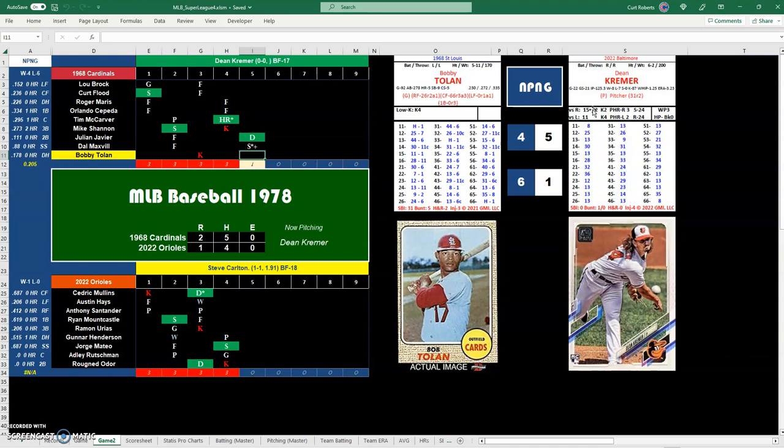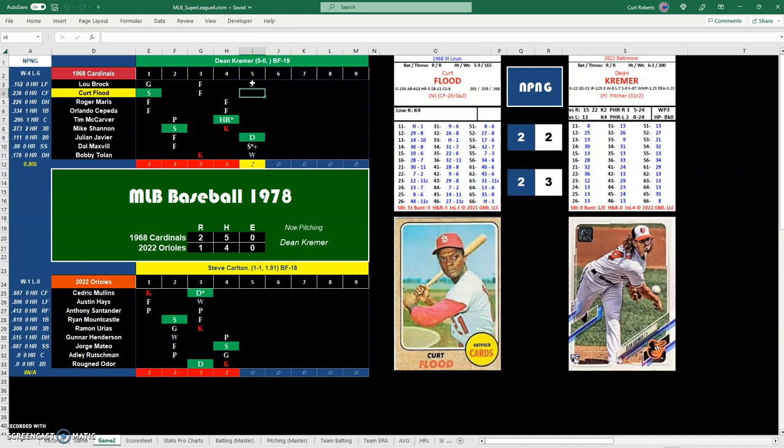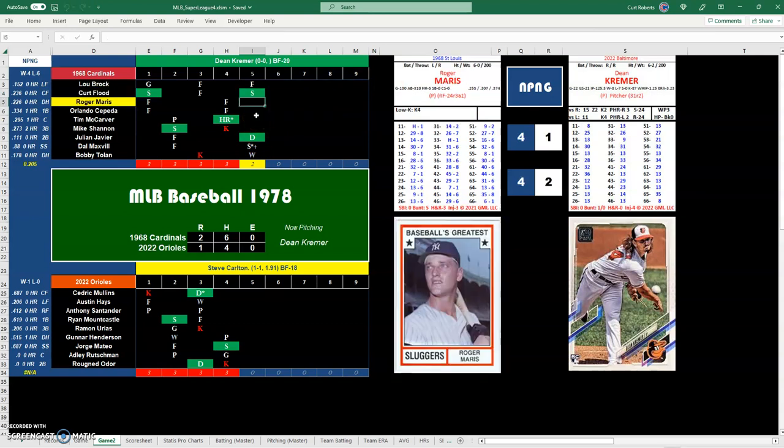Bobby Tolan with a 45 — he'll walk. Lou Brock comes up, a 34 will be a fly out to center field. Curt Flood, 22 and 7 — we check the hit numbers but 23 is above both, so 7 is a single, runner to third. First and third for Roger Maris, and he grounds out to shortstop. Carlton escapes, end of the Cardinals fifth.